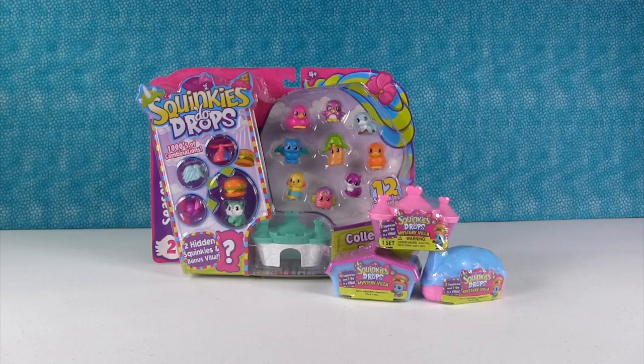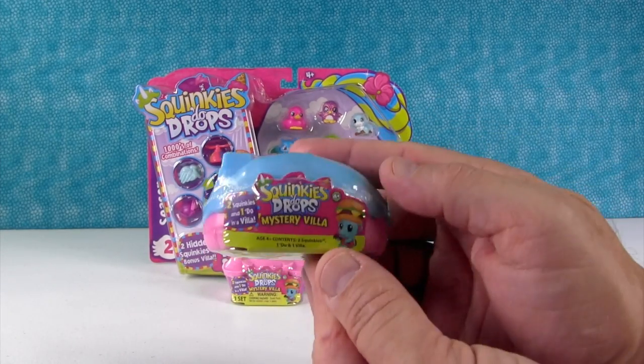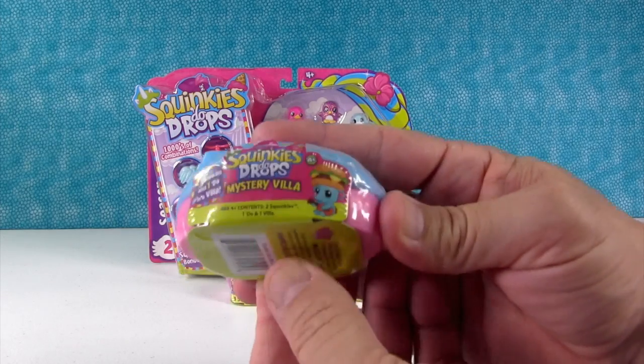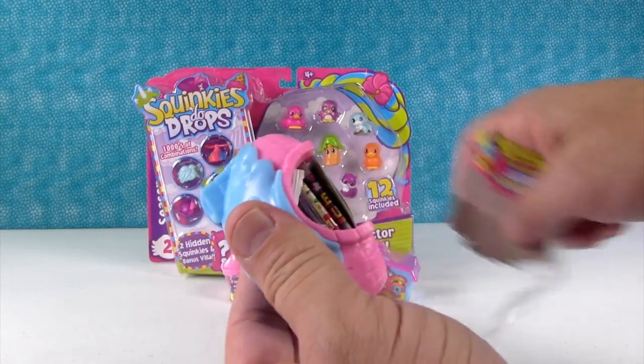Paul's going to go first. There's brand new villas — a little pink one and a little blue Smurf house-looking thing. These are really cute. And these are part of the Mouse Playing the Guitar Wearing Cheeseburger series. Very specific — cheeseburger and a guitar mouse.